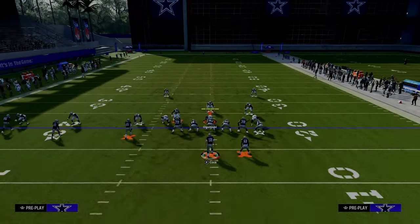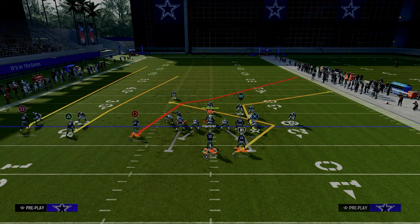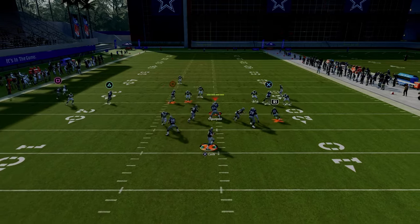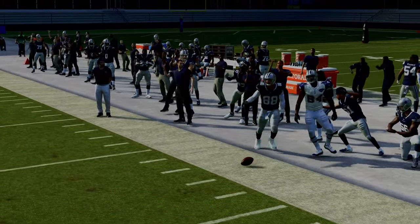To the left-hand side, there's a deep crossing route to the circle receiver that acts like a big corner route — similar to what was discussed in Bunch Strong Offset earlier. What you'll see here is the outside third will go to that deep crosser and it leaves the tight end open in a little pocket. Very, very effective route.